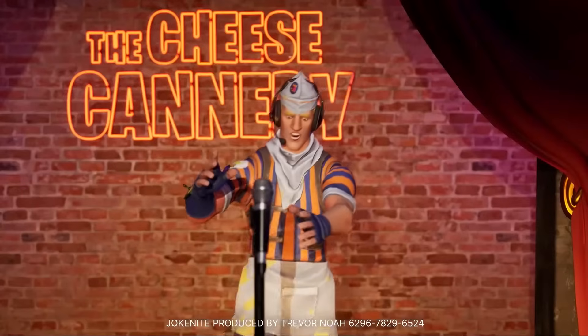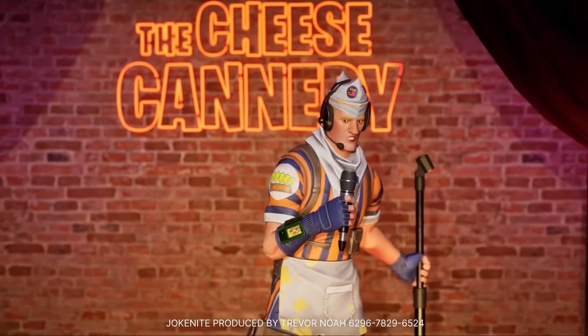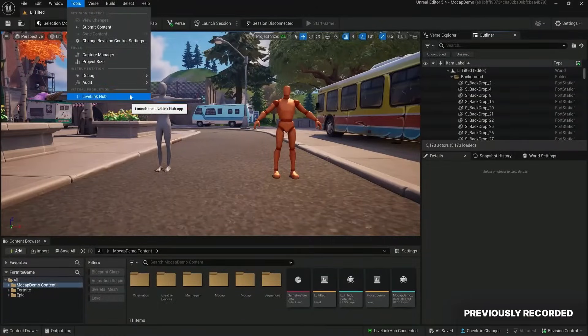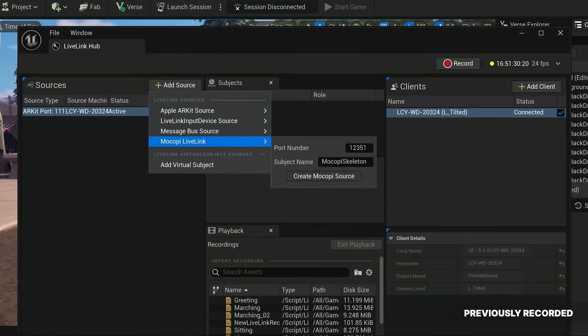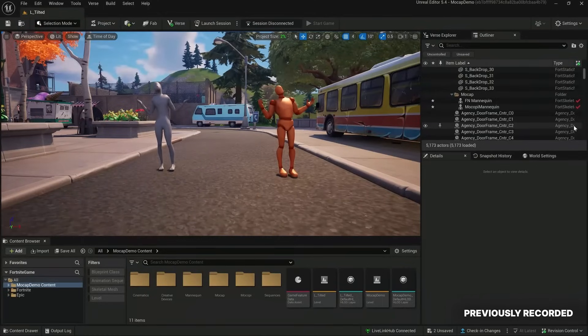You might have seen this in the recent Joke Night experience produced by Trevor Noah. For getting capture data into UEFN, we recommend using our new Live Link Hub application. This allows almost all capture devices that can stream to UE5 to also stream directly into UEFN and get recorded there. Even more third-party devices will be supported in Live Link Hub soon.